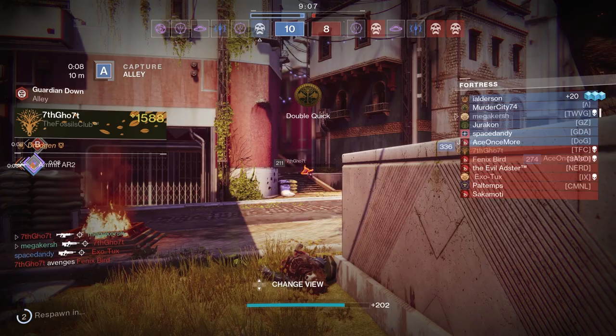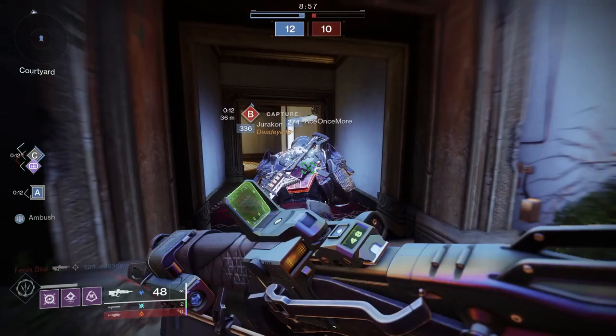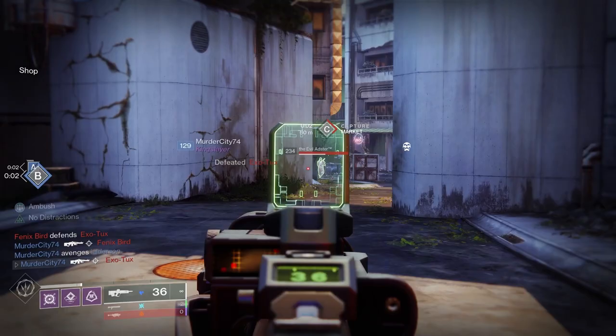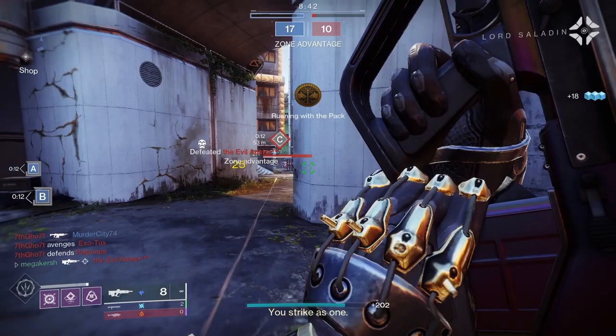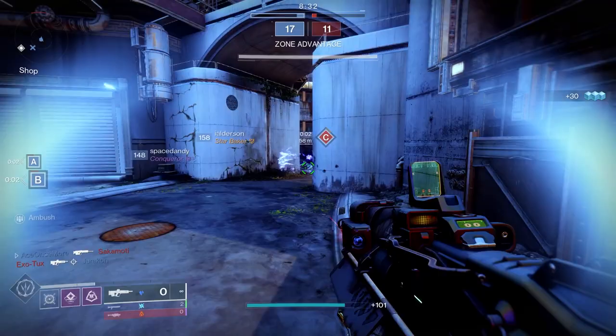Let's have a look at when Iron Banner happens. Iron Banner is happening more in Season of Defiance compared to last season — about three times rather than two times per season. The first instalment kicks off from the 21st of March 2023 at reset time. Iron Banner is then going to run in upcoming weeks in the season, including week six, which is going to be the Eruption game mode, and week nine, which is going to be the Fortress game mode. Iron Banner this week is going back to the classic Control game mode.